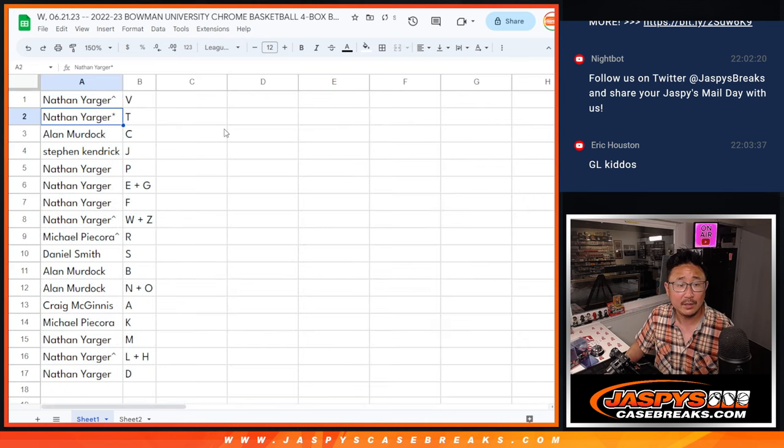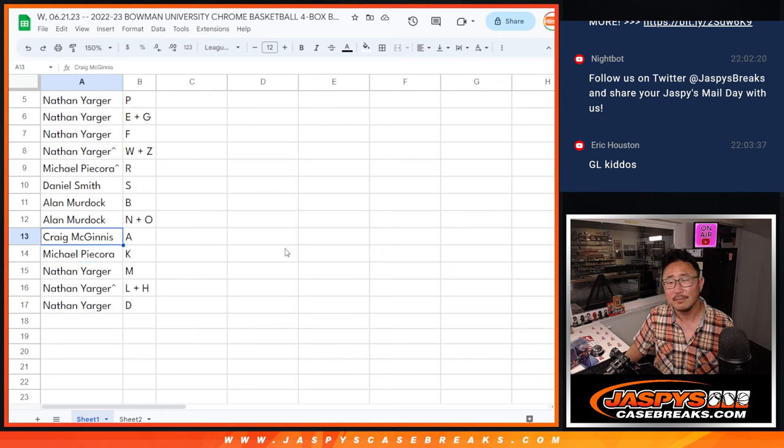Nathan with V and T, Alan with C, Stephen K with J, Nathan P with E and G, Peg with F and W, Z and D, Michael with R, Daniel with S, Alan with B and N and O. Craig with A, Michael with P, Nathan M with L, H, and D.